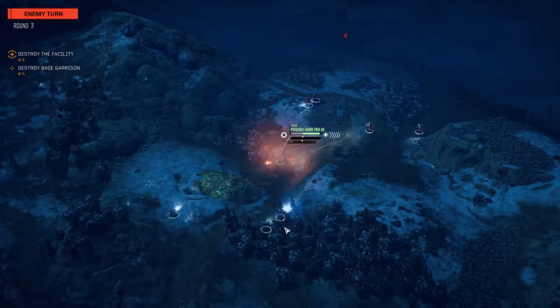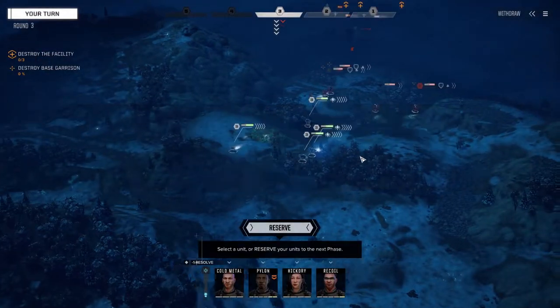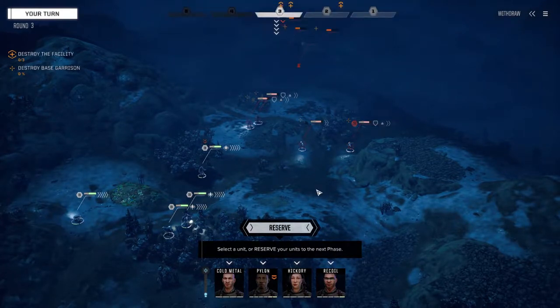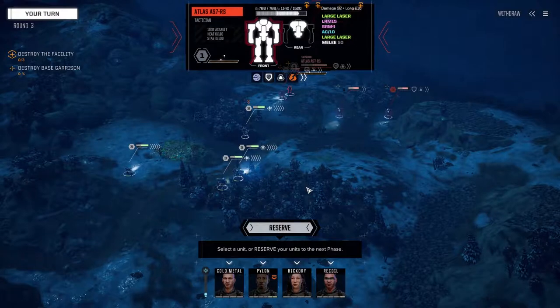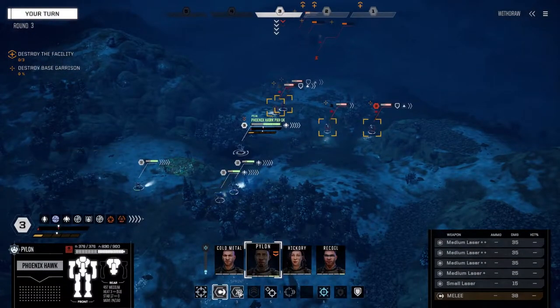Look at that MRM - it's crazy. Yeah, Pylon is pretty shell shocked. This Hunchback has a lot of armor on the front - 45, 45, 56 - but this guy is 15, 15, and 18 on the back, so he's definitely an easy back kill. The AC10 on the Atlas I don't like, and the Hammer Fist on these guys I don't like either. The light PPCs I'm kind of okay with, but the Hammer Fists are going to do a lot of damage if he gets in close range, so we've got to move Pylon back.